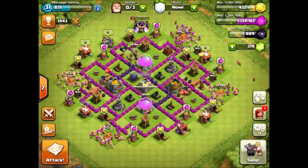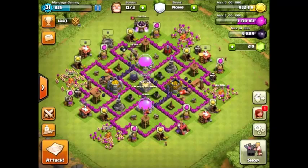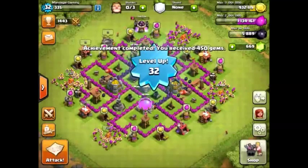I actually got an achievement here at 1251 cups — 450 gems extra — so I'm only missing another 331 gems to get my next builder.